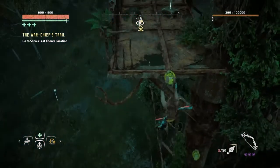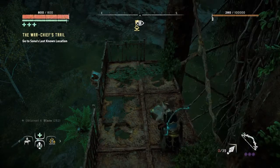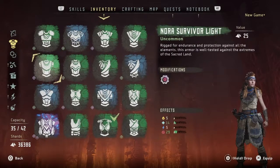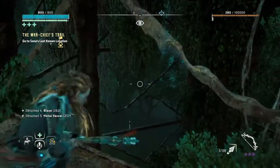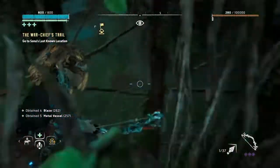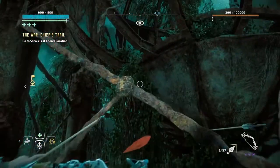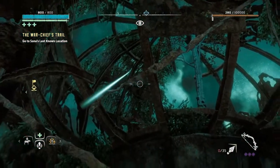First you climb this and get to the top — there's a little chest up here and I believe it's a metal vessel in there, which is quite nice. In order to climb this water tower I'm going to put on my shield clothes in case I fall. I think a fall from this height will actually kill me outright.